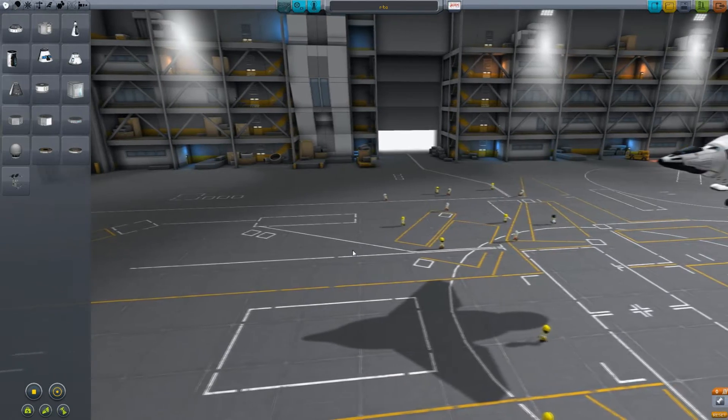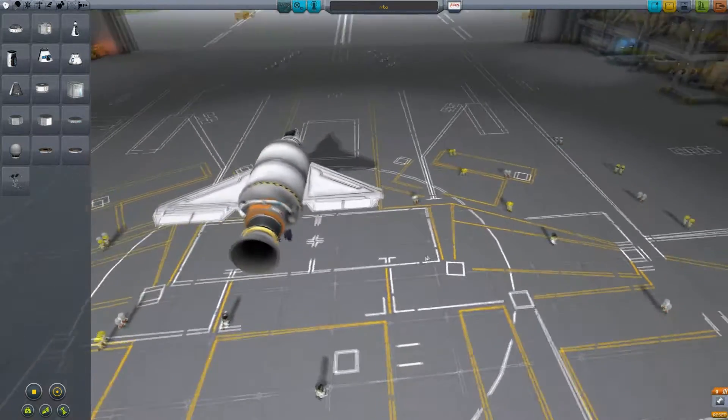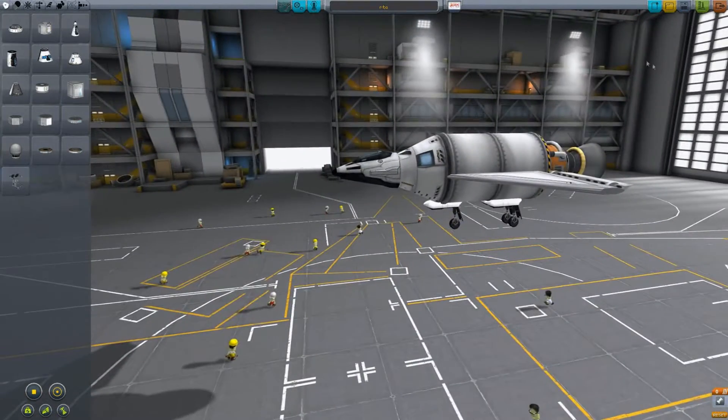What's going on everybody? My name is Krimel and I have finally come up with a design to rule them all. I have been trying to figure out how to get down this damn runway as fast as I possibly can, and I'm going to show you exactly how quickly I can get this thing down there.